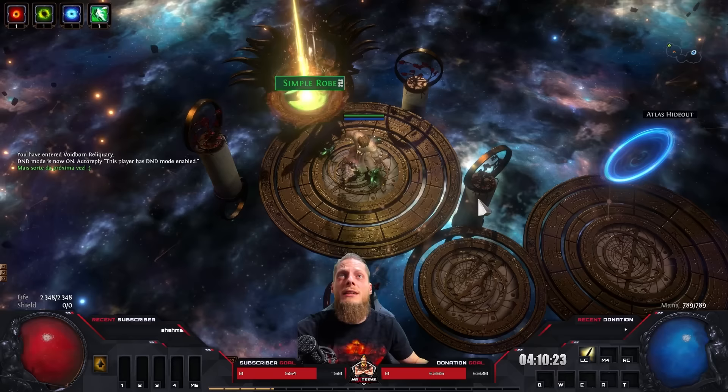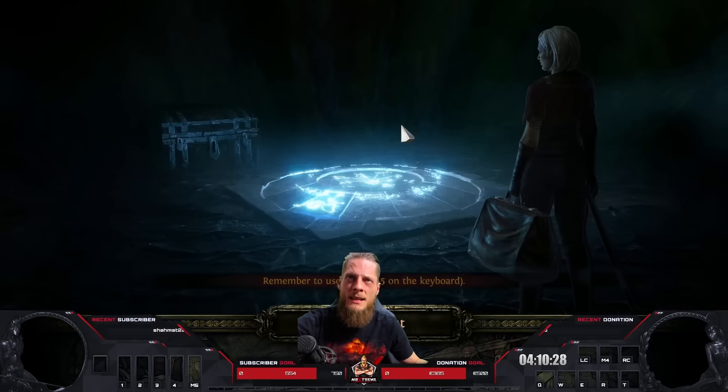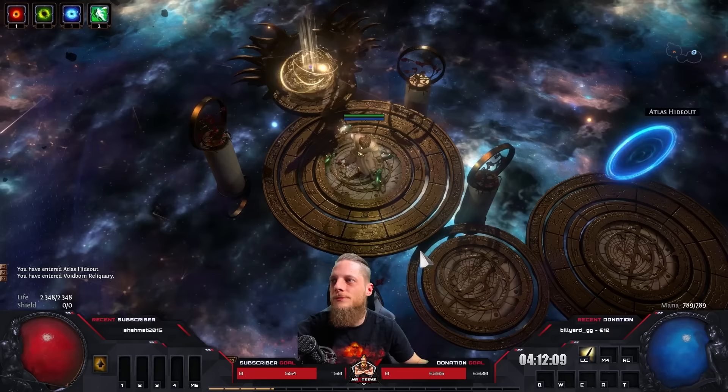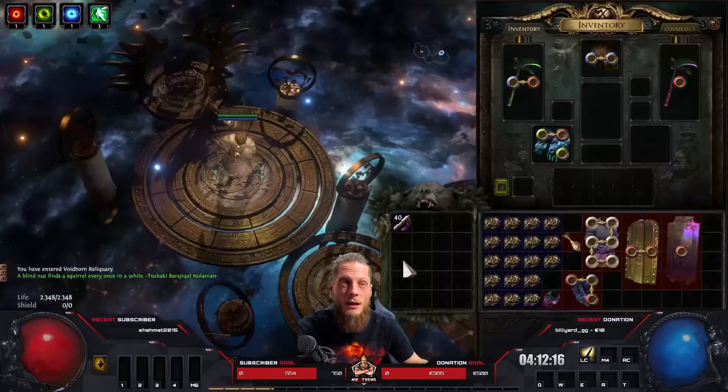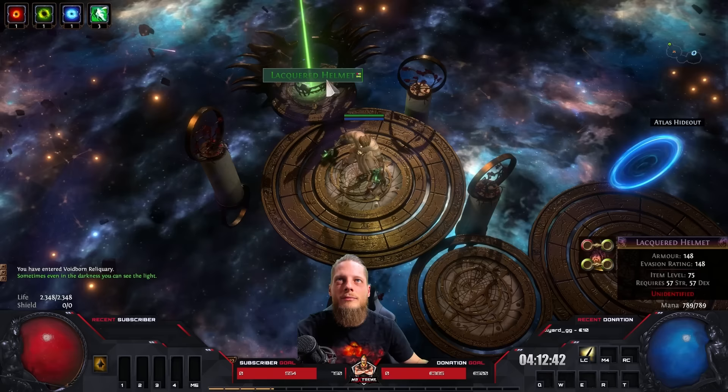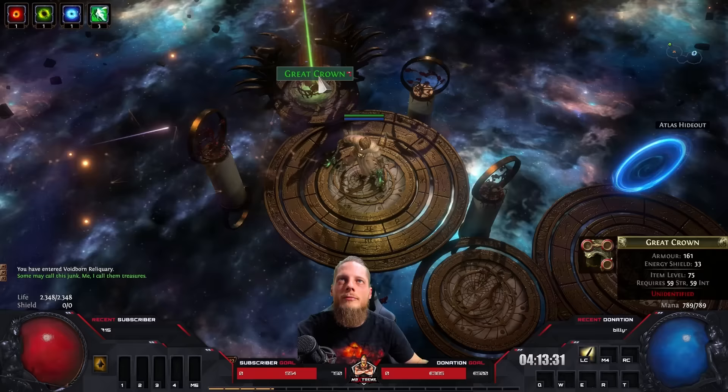Gambling one mirror of Voidborne Reliquary Keys this early in the league — starting off huge with 20 fusings, pretty good. A Shako! That could be huge — Ice Bite 35, Inspiration 33.